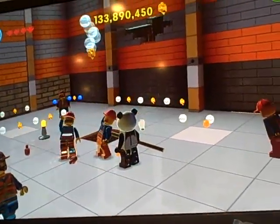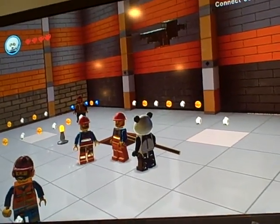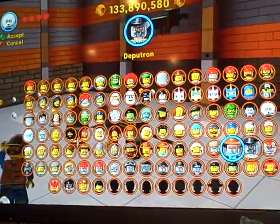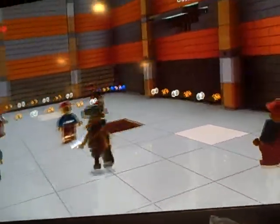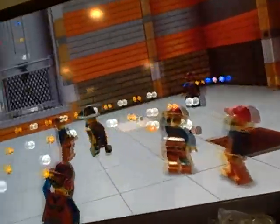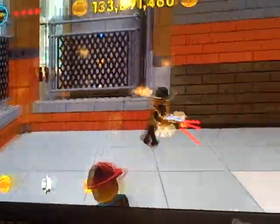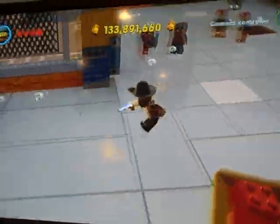Next one is the Prospector, code FHNCD1. He's a Prospector from the Wild West. He has a peg leg and looks like a prospector himself. He also has a gun — I don't know why they added that to him, but I guess almost all Old West characters have a gun.